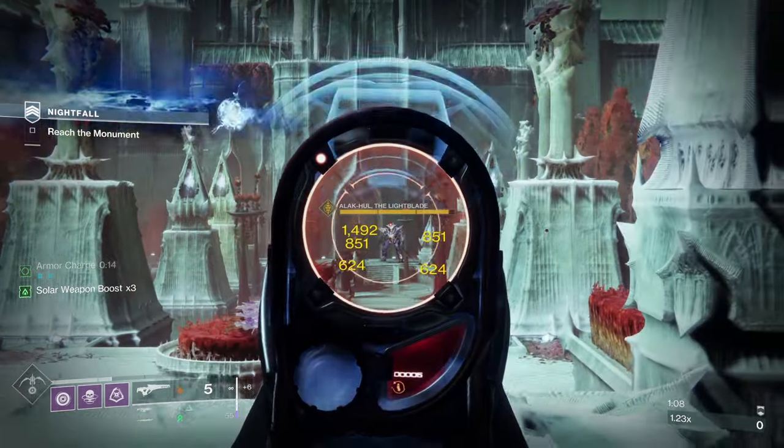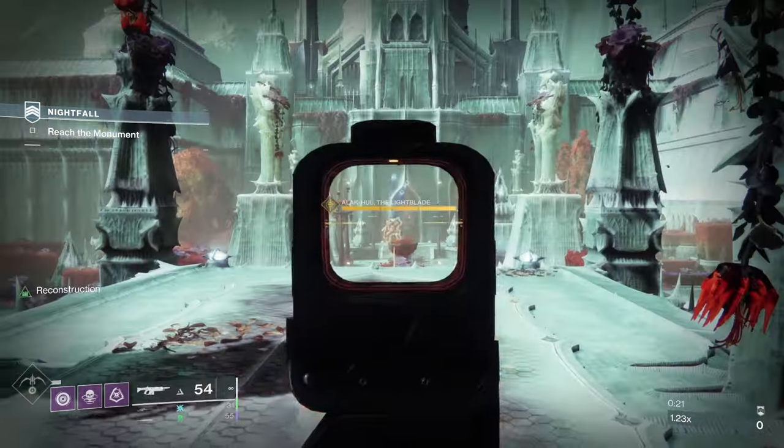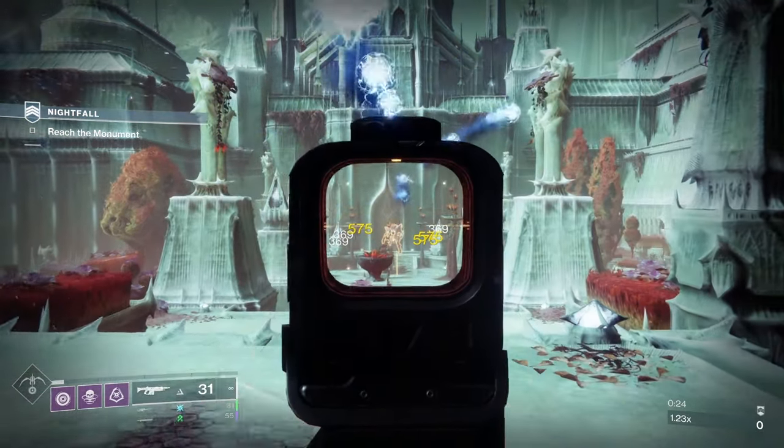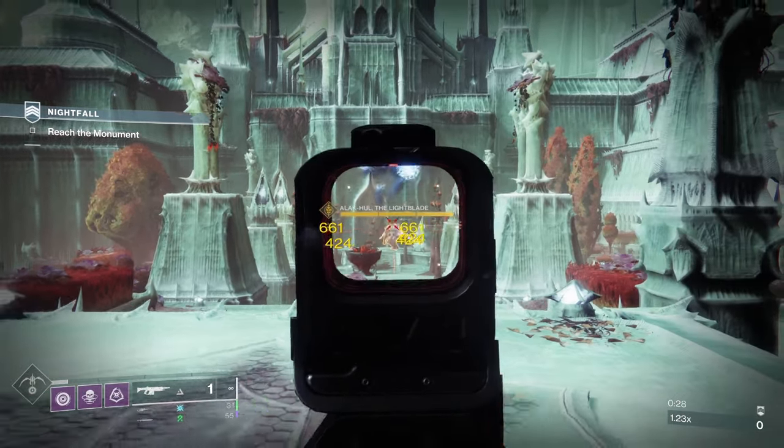One final thing is Rapid Fire Ranger is not confined to just bows, scouts, and snipers. You can use an auto rifle or anything else that you like, as long as you land rapid precision hits from a distance. So it is a very strong perk for applying weaken to any enemy.